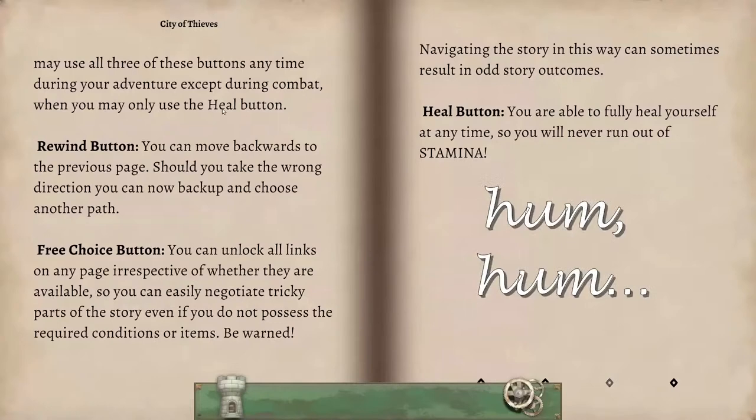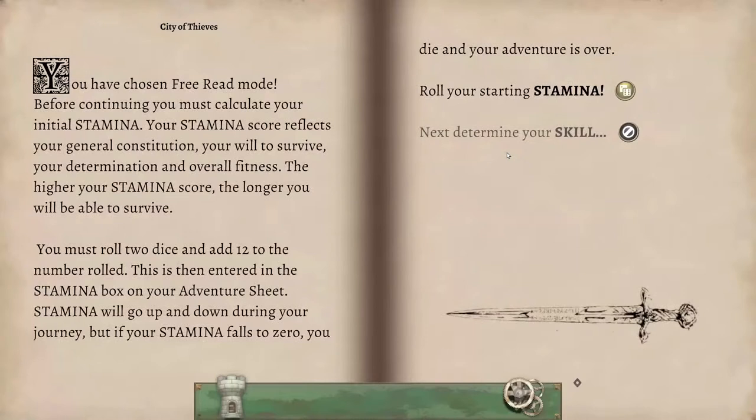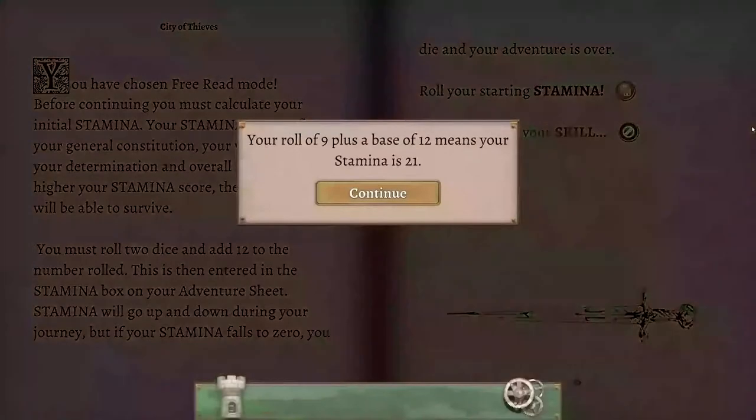On va tourner encore. On va avoir besoin de calculer notre énergie, notre endurance de départ. On lance le dé pour la stamina : 9 plus une base de 12, ça nous fait une vie de 21, ce qui est un bon score pour commencer. Pas besoin de recalculer.